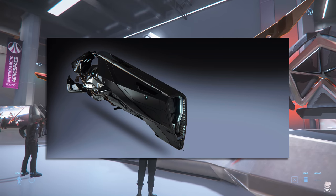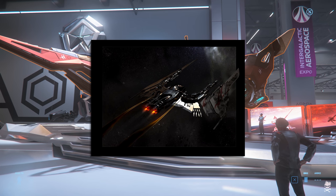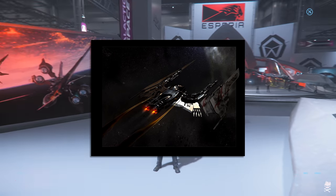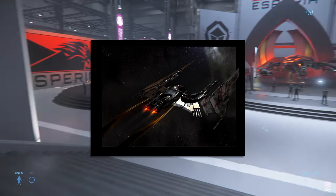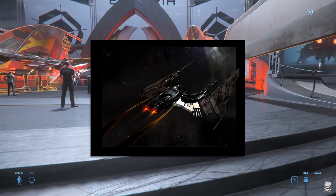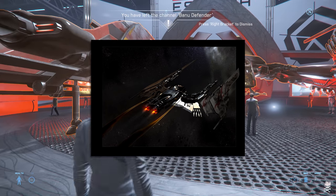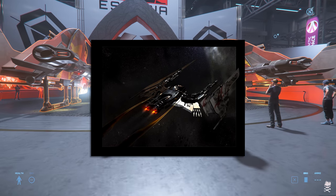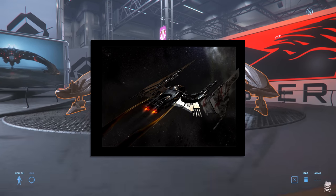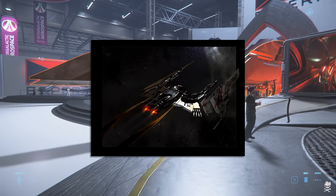Now the Vanduul ships — we'll knock this one out fairly quickly. The Glaive is up on screen. I did own a Glaive at one point; it was an enjoyable ship to fly. Stylistically, these ships have always impressed and will feature very prominently in Squadron 42, so they're going to get a lot of developer attention. The Glaive is the most attractive of them all and I've frequently wrestled with the temptation of getting it back — it would be nice to have a fighter that looks as sexy as the Glaive.